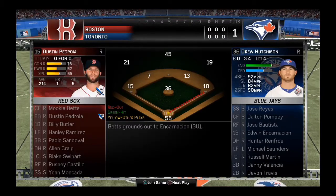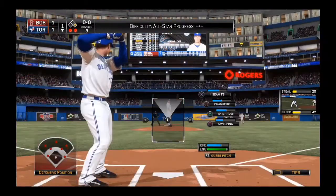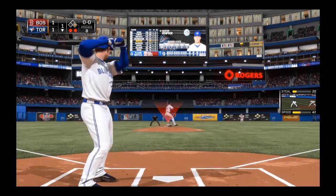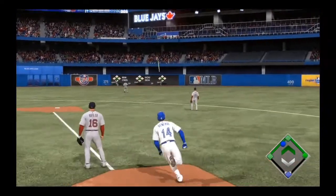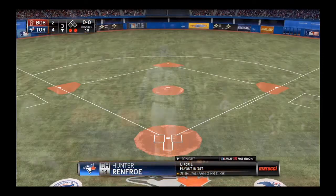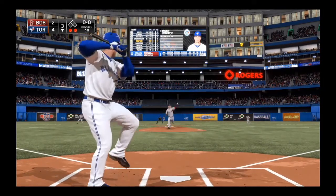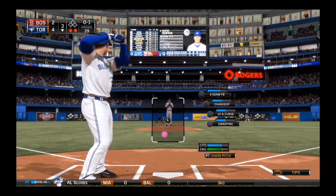Mookie Betts leads off and we are tied one apiece with Encarnacion on first. Hunter in four faces this lefty, gets a high fastball and turns on it — lifts it out to the outfield and it's easily caught. He should have swung with power to take it out of the yard, but he got a good drive nonetheless. The Blue Jays now have a 4-2 lead. Hunter steps up again and takes a first pitch strike from Owens, then flies out to center field.